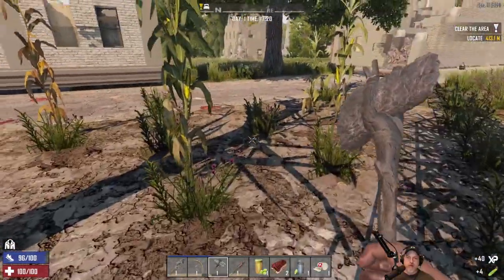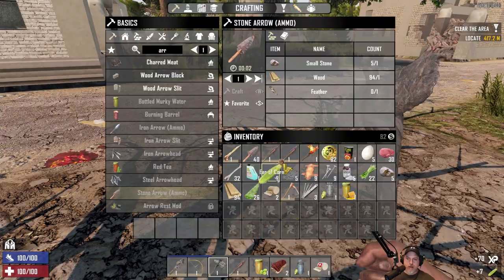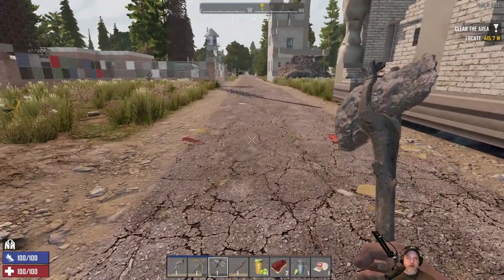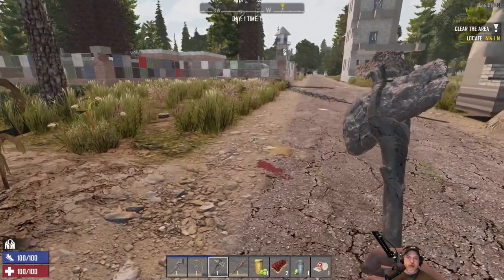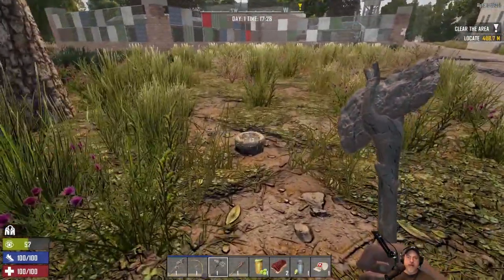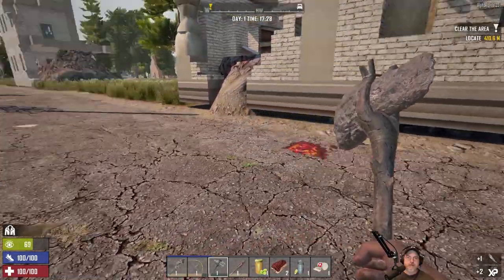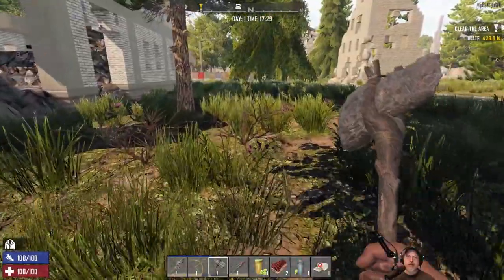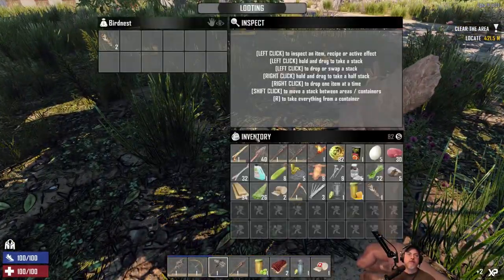Let's grab some corn — we got eight ears of corn, excellent! We should be able to turn that into corn on the cob once we get a cooking pot and some water going. Speaking of which, do we see any water yet? We're kind of just looking for a swimming pool right now. Lots of pigs and animals around though — that's good. When we get to the point where we can kill them without them killing us, we'll have a good supply of meat.